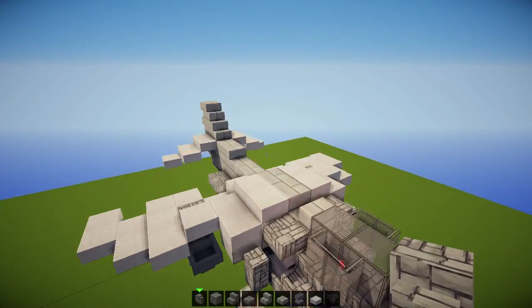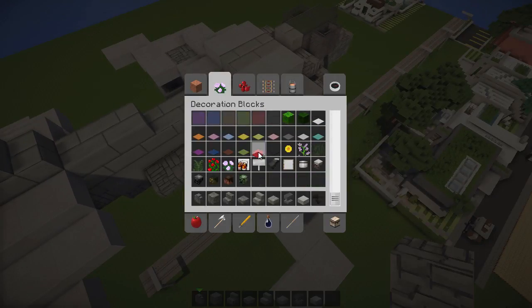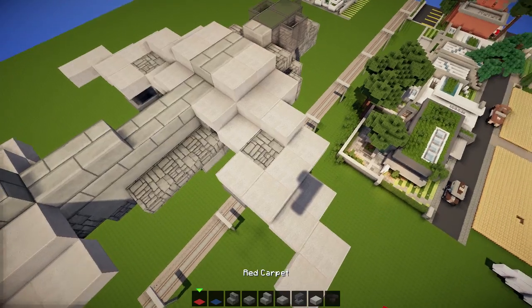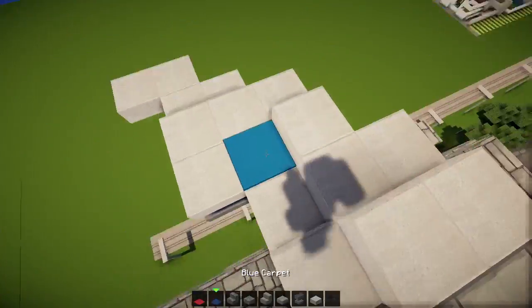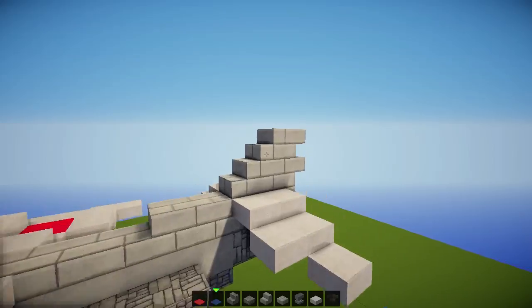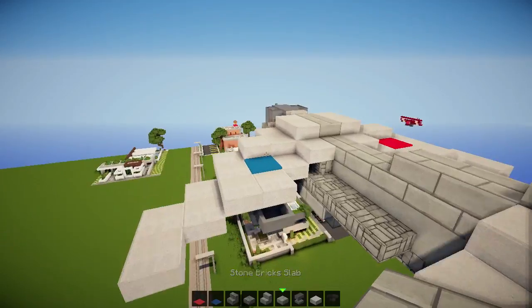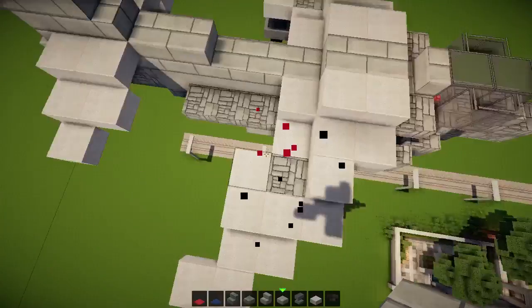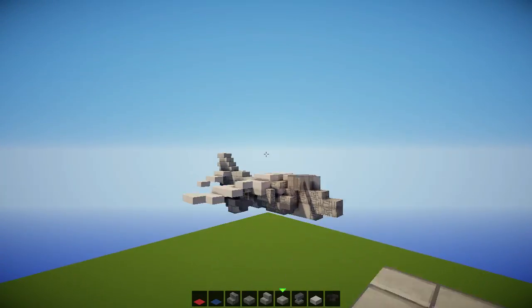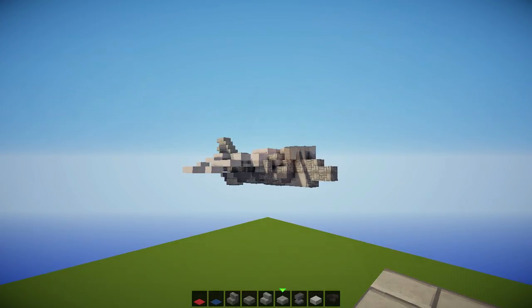If you want to put some color on the airplane, you can use red carpet, maybe blue carpet - doesn't really matter. You can place it here, for example, just added some little things. You can even add a redstone block in this gap, or a lapis lazuli block, so it kind of matches the colors. Let me just add one more and I'll be right back with you.